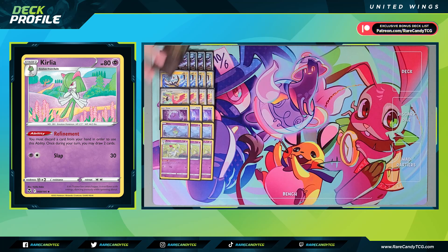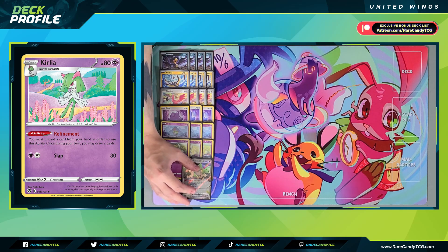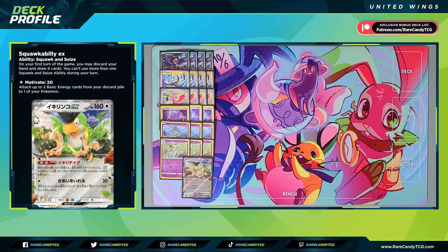Speaking of ways to draw cards, we also have one copy of the brand new Squawkabilly EX in the deck. We can only use its ability on the first turn of the game, but we can discard our hand and draw six. So if we have a bit of a dead hand, we can play something like an Ultra Ball or Nest Ball, get Squawkabilly down, and bail ourselves out — and it can also help enable those more explosive turn ones where we discard some of our United Wings Pokémon in the process.